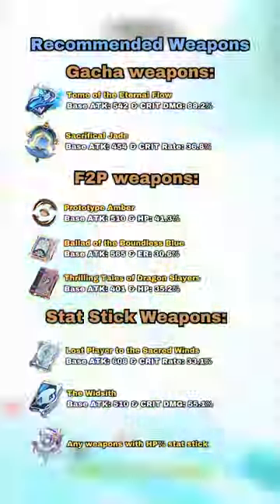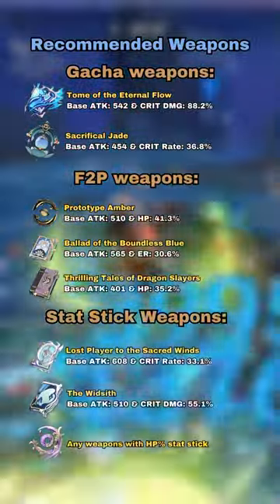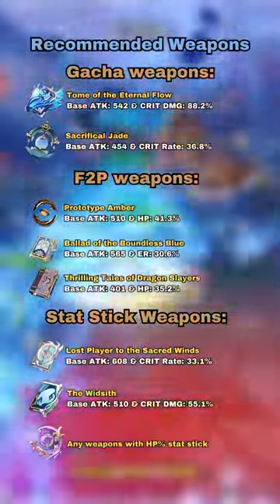His best in-slot weapon is the signature with at least matching crit damage. Neuvillette has a lot of viable weapon options though, so please refer to the image on-screen for more details.